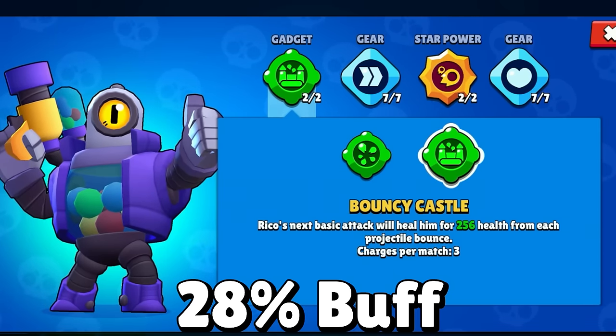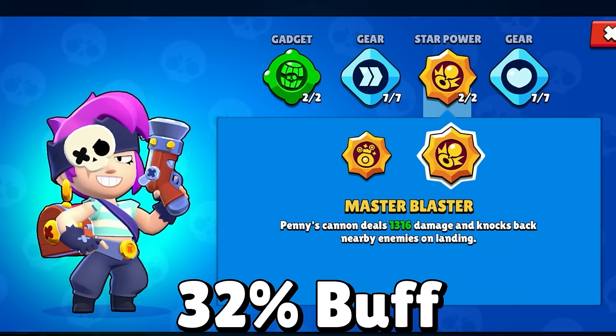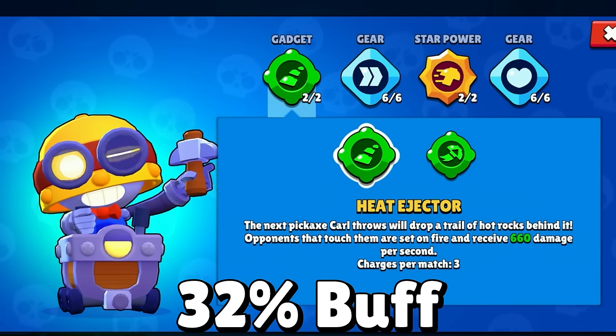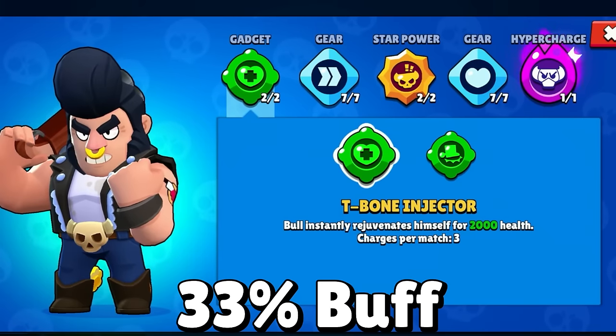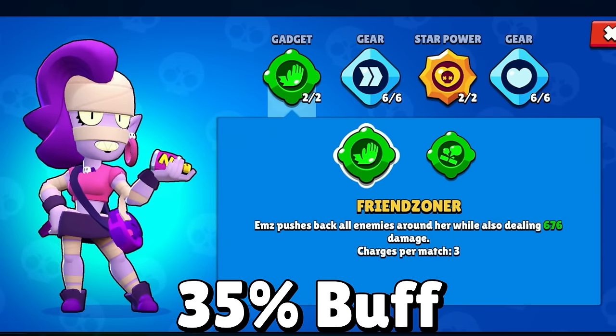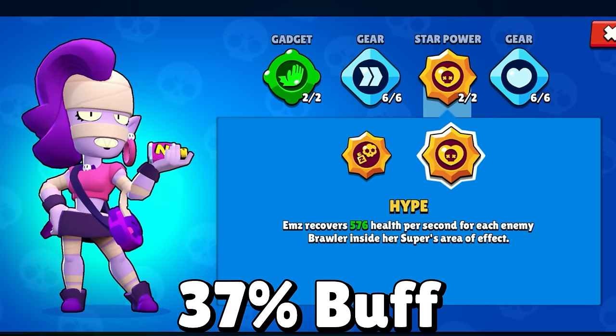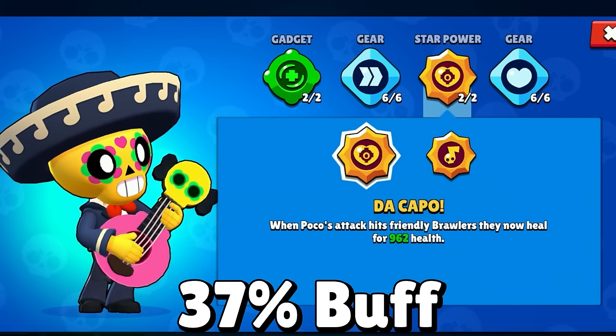Starting with gadgets and star powers getting a close-to-33% buff that will feel almost exactly the same as before: Rico's Bouncy Castle gadget, Tick's Last Hurrah gadget, Griff's Piggy Bank gadget, Ruff's Take Cover gadget, Penny's Master Blaster star power, Carl's Heat Ejector gadget, Gray's New Perspective star power, Bull's T-Bone Injector gadget, Ruff's Air Superiority star power, Edgar's Hard Landing star power, Em's Friend Zoner gadget, Otis's Fat Splatter gadget, Leon's Invisiheel star power, Em's Hype star power, Poco's De Capo star power, and Fang's Divine Soul star power.